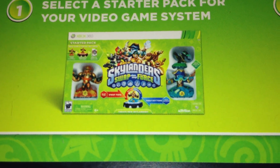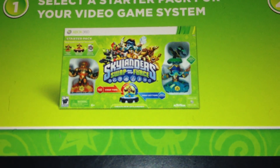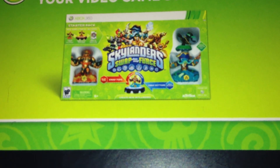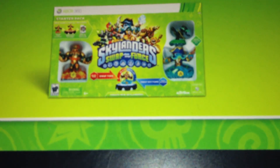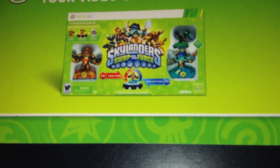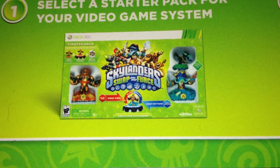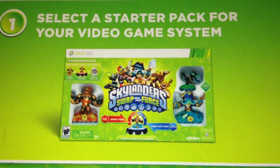It says 'Swap Top' on the red arrow, and on the blue arrow it says 'Swap Bottom,' and it says Blast Zone and Magna Charge for red and blue. That's basically it for the starter pack — that's exciting news, the starter pack has been revealed.